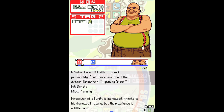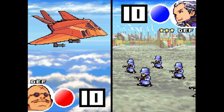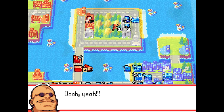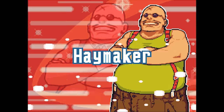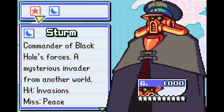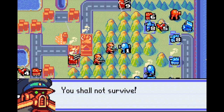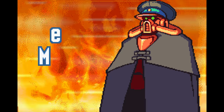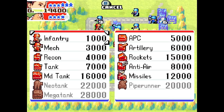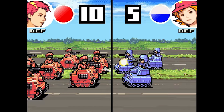Two examples: the dynamic, reckless Grimm, nicknamed Lightning Grimm, whose official likes are donuts and dislikes are planning. His CO power and super power are named Knuckle Duster and Haymaker. This should paint a decent picture of him, and you can hear how his theme fits his personality. The other example would be the big bad of the first two games, Sturm. This menace was always intimidating to fight, and you knew you were in trouble when his commanding theme started playing — mighty and pure awesome evil. As a side note, my all-time favorite theme would definitely be Jess's groovy and catchy theme, which is a great fit for her methodical planning and smart attitude.